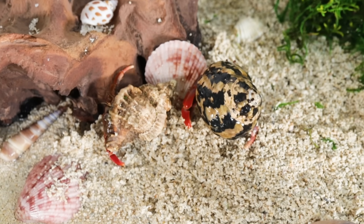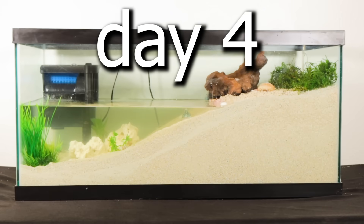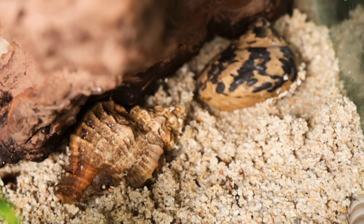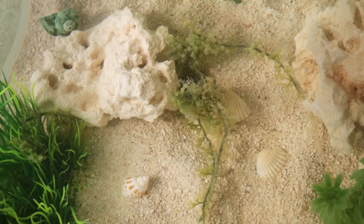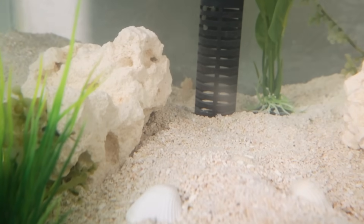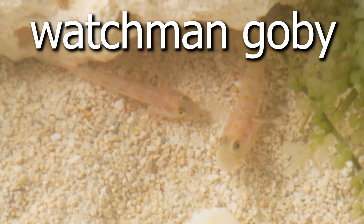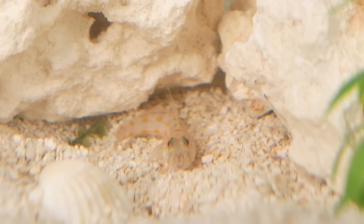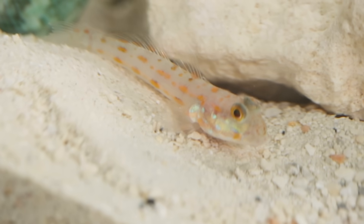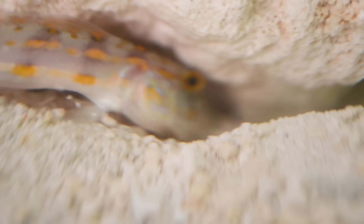Everything seemed to be going well, so I decided to leave the ecosystem by itself for a few days. By day four, the hermit crabs were still thriving together and had established their spot on the beach behind the log. But over and under the ocean, there was more life starting to develop. Not only had the plants started to grow, but earlier that day I had added another form of life: two little watchman goby fish were swimming throughout this part of the ocean that they called their home.